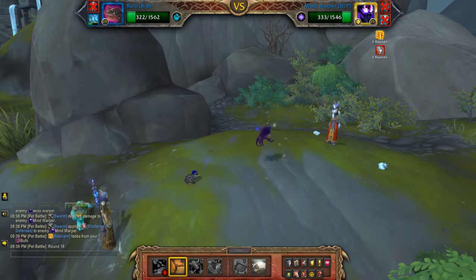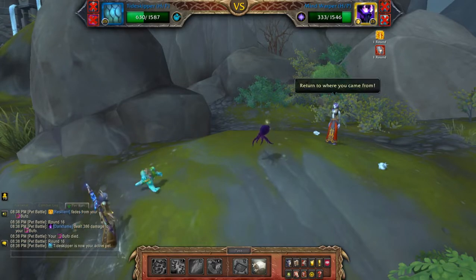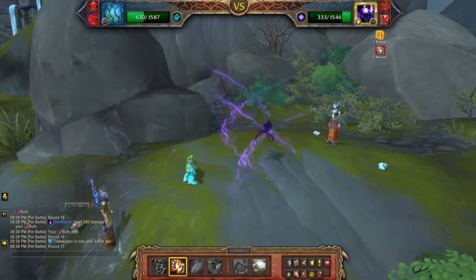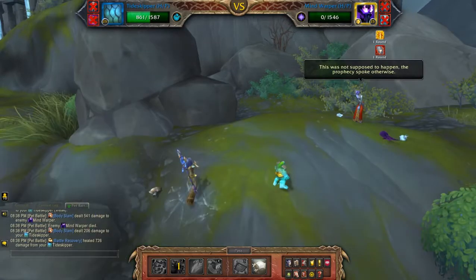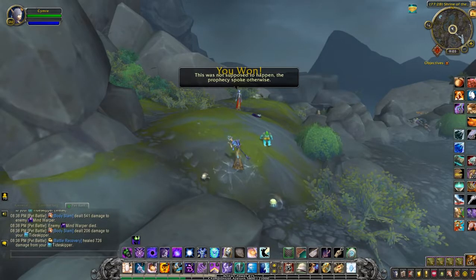I'm going to hit Mudslide. He still has one turn on Shattered Defenses so I'm just going to Body Slam. There you go — another family done.